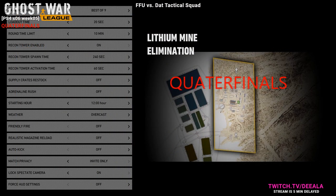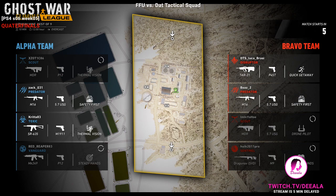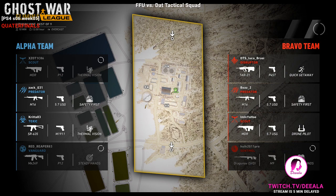All right guys, welcome everyone to the stream. My name is Dyala and tonight's stream is all about Ghost Recon Wildlands — the Ghost War League. We're down to the quarter-finals for season six. Right now the teams are ready, we're loading in, we're going to be playing on Lithium Mine. It's best out of nine, ten minutes per round. It's gonna be dope, let's get ready.